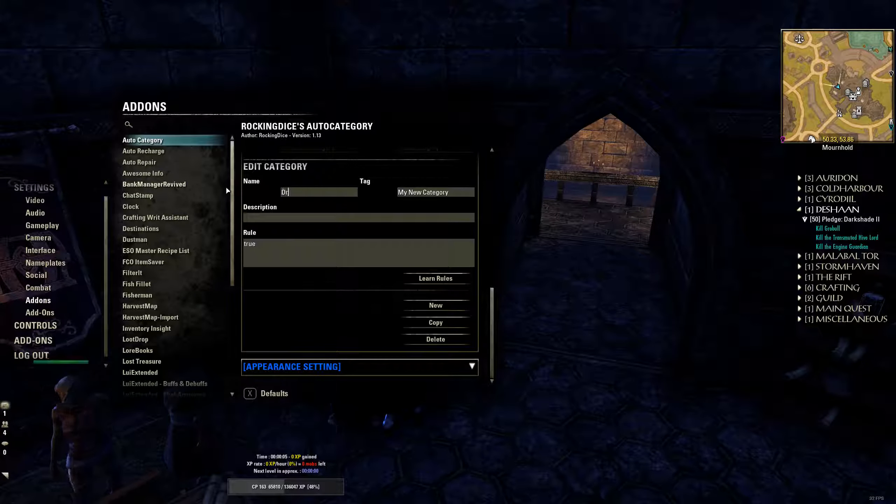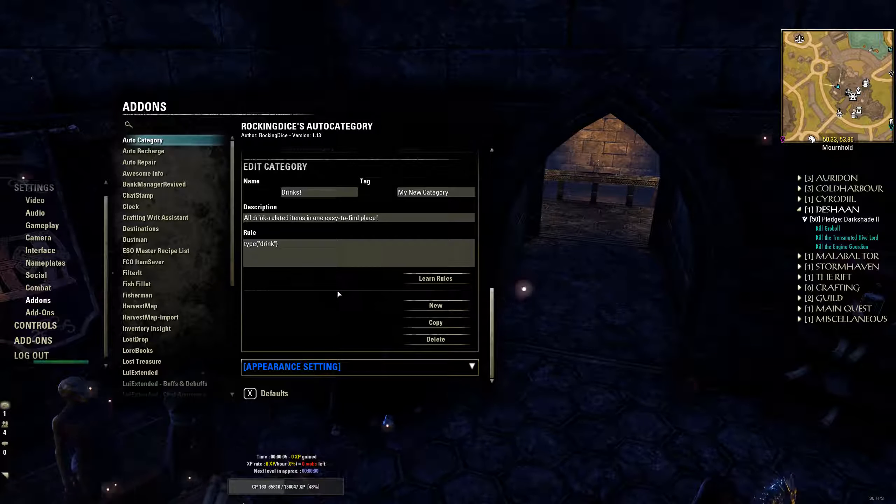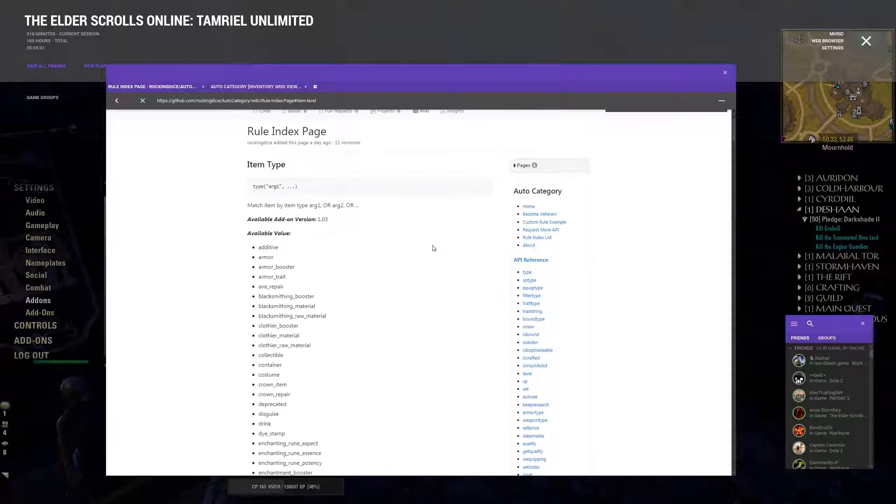We can call this one 'Drinks' — all drink-related items in one easy-to-find place. Same again, we'll go 'type drink.' Now some of you may be thinking, how am I ever going to remember all of this? How will I know what to type? And that's exactly why the rules index was created.